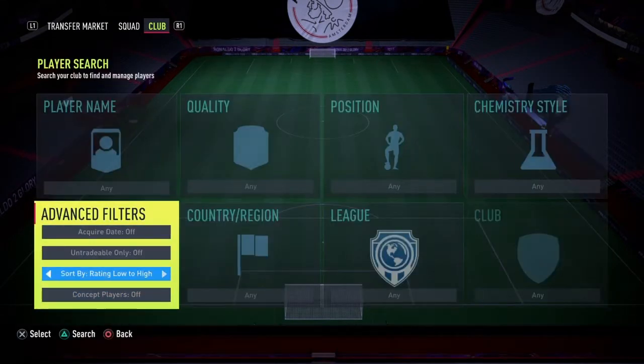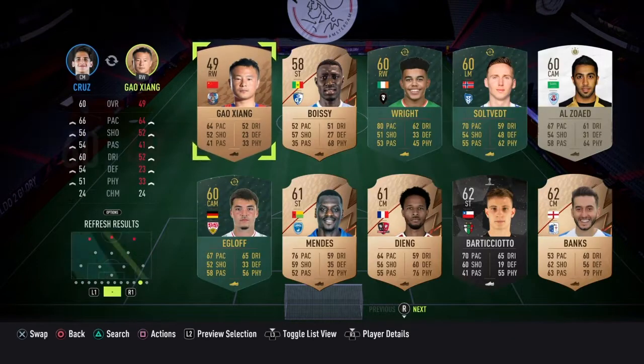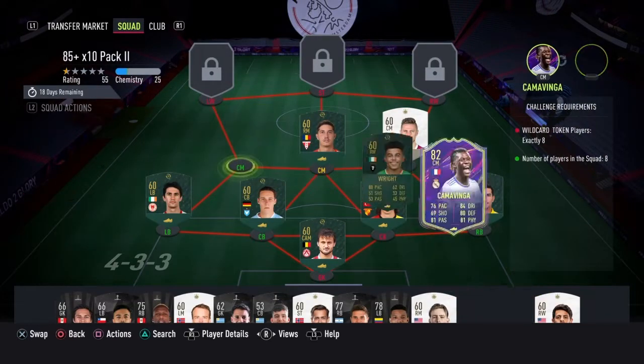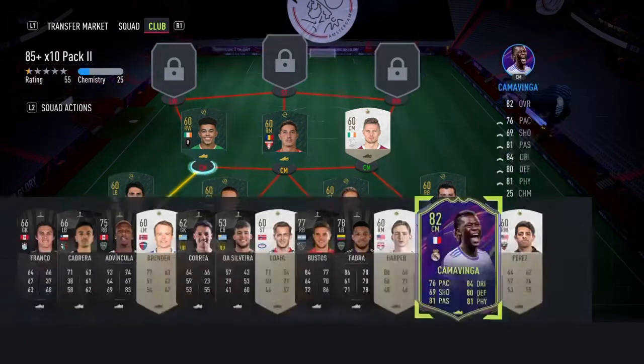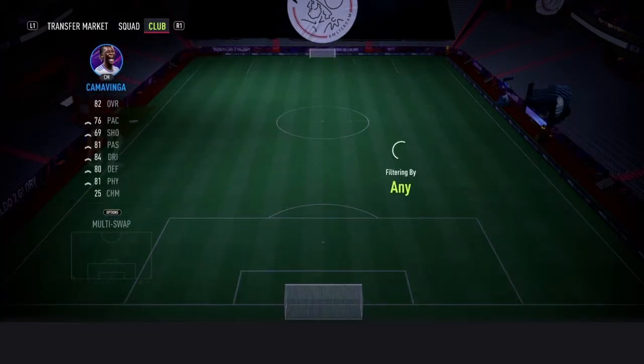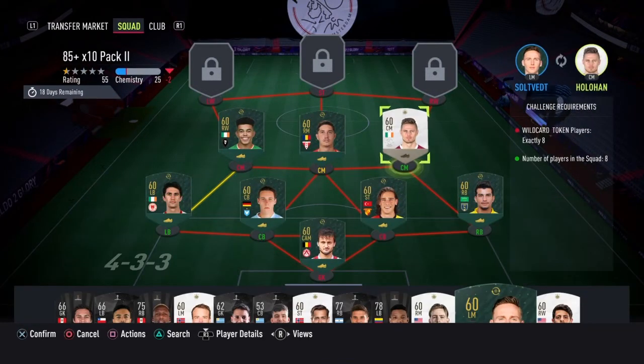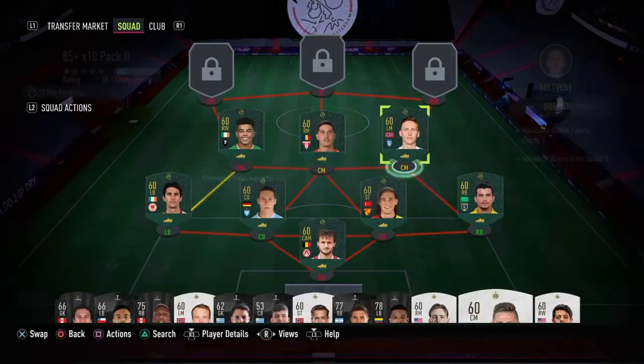We're just going to go low to high and it should come up right about here. We'll take this guy, you can go in our squad. Oh, and we need another one as well — I forgot about that. We'll take you okay, so this is the squad I'm trading in, and we've traded it in.